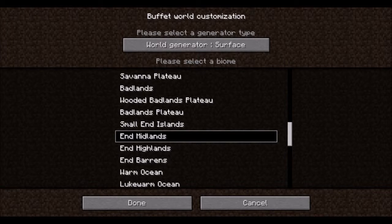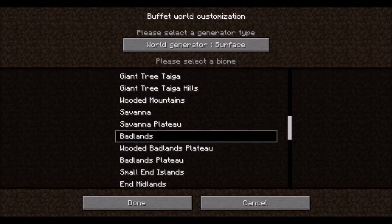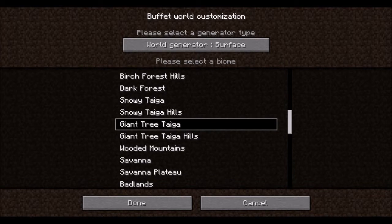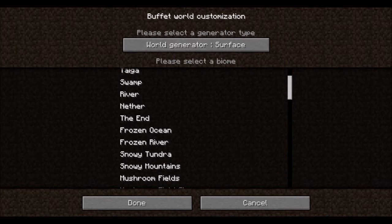The End biomes — instead of saying 'The End Highlands' it just says 'End Highlands', and there's also Small End Islands, Badlands Plateau, and Badlands. Instead of Mega Taiga, it's now Giant Tree Taiga. So just quite a few biomes that have been renamed.